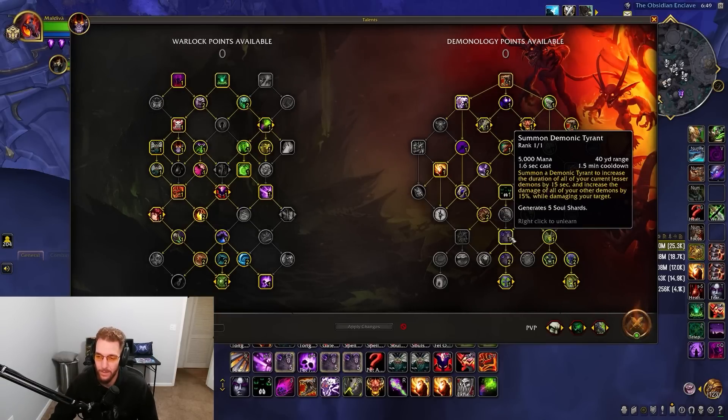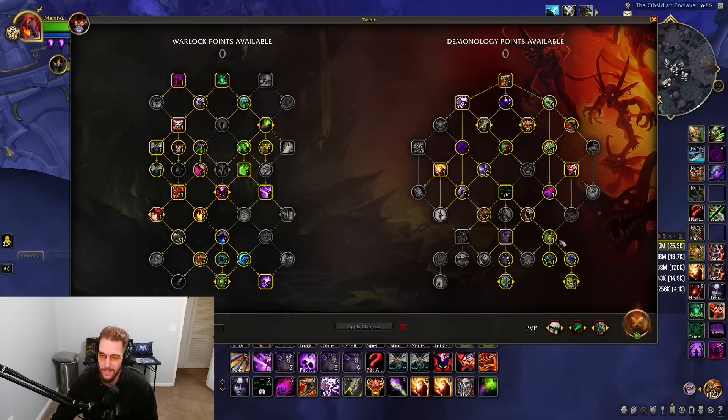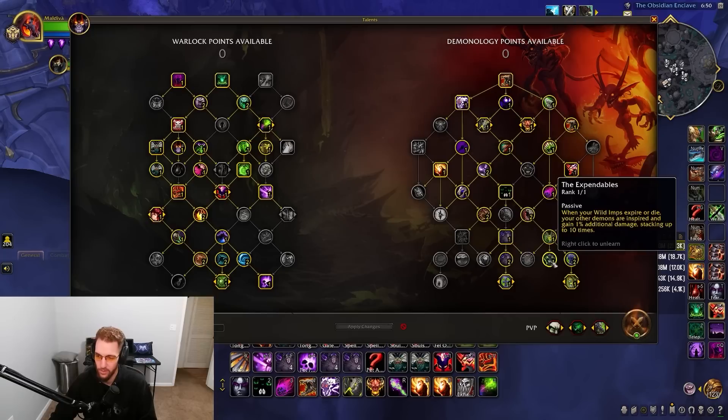The Tyrant is the big damage cooldown — it does huge damage and increases damage of all other demons by 15%. Felguard also gets an additional 20% damage talent here. Soulbound gives five shards on summoning the Tyrant — you burn all shards, pull out the Tyrant, and get an instant reset of five shards. I'm Going Expendables so when imps expire or die your other demons gain 1% damage stacking up to 10%, and I pretty much always have this buff up.